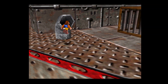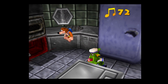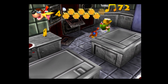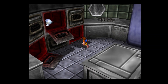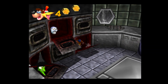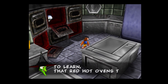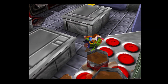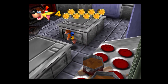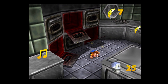Here's another pipe I can go into — oh, this is the kitchen! Sure, let's just go into this oven. 'Stupid bear, you'll have to learn that red hot ovens tend to burn!' I did that just to show off the special dialogue.